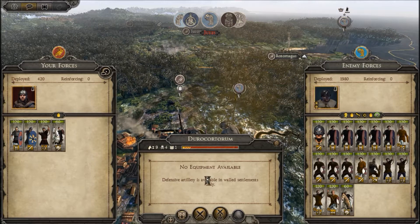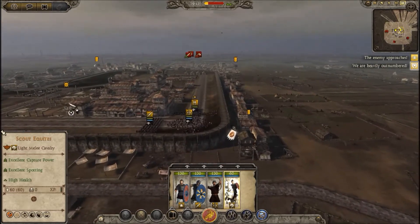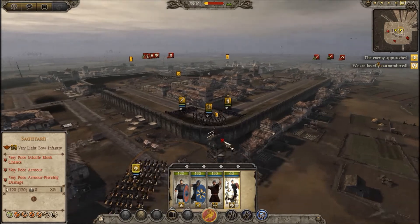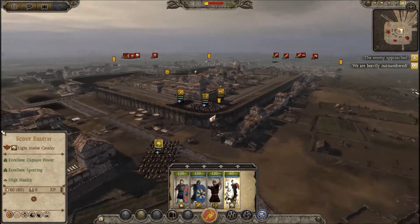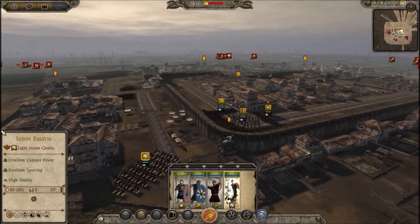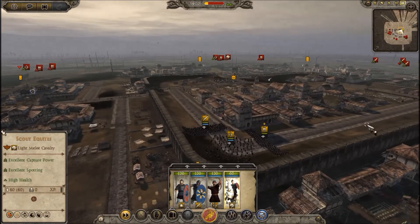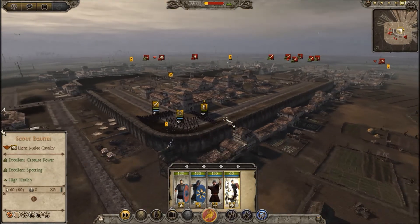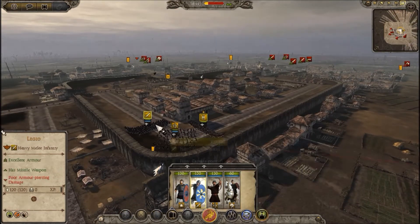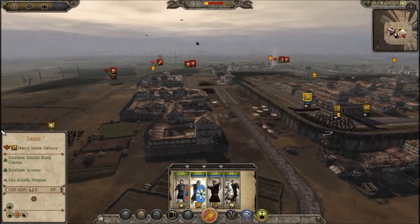I'm gonna quick save and then we'll go in. The plan is to basically hold this little corner of the fort. I'm hoping that the watchtower can provide some pretty nice missile support. The cavalry, as always, is gonna sort of just be at large, picking off archers wherever we can. We're basically just gonna hold these two small corridors — we can't be flanked, so they have to come straight at us. We'll make sure everybody is in defensive formations, and it's just a matter of how long we can hold.